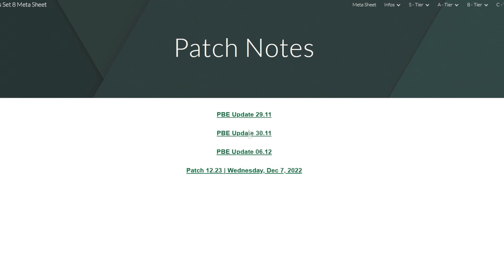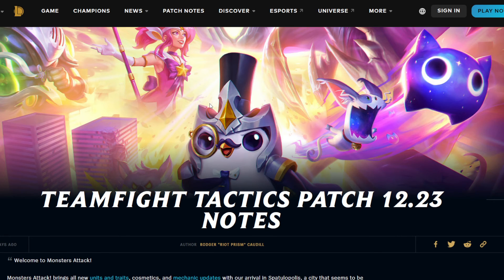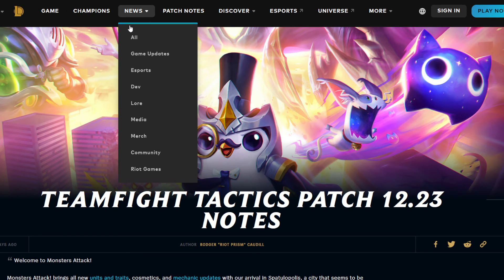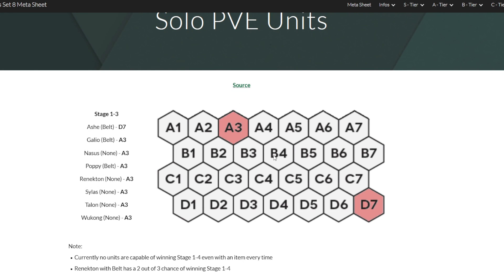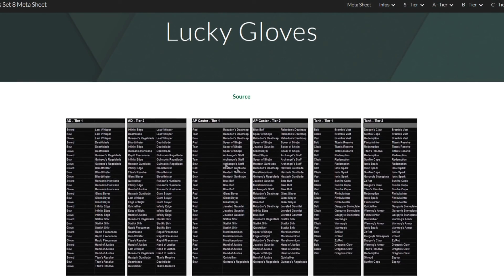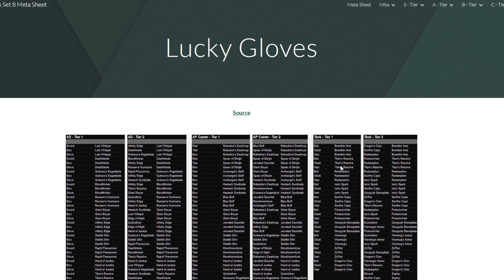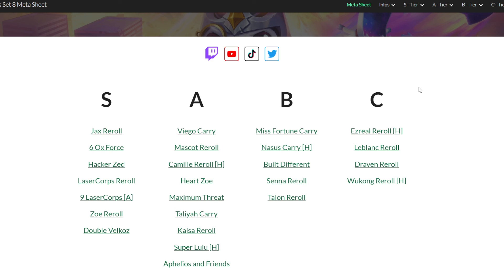Other useful information includes patch notes — I'll have links to the patch notes in case you're wondering if something changed. I'll also add B patches; I believe we have a B patch today which will definitely shake up the meta a little bit. There's also info on which units are capable of soloing in stages 1.3 and 1.4 if you want to try to get some gold thresholds. The golden egg and lucky gloves tables are there too, though the golden egg table may not be 100% accurate yet. If you're looking for specific game knowledge, the Info tab is the tab for you.